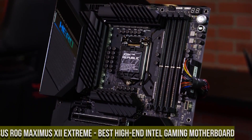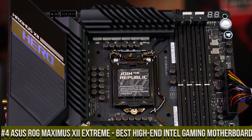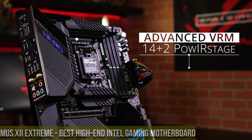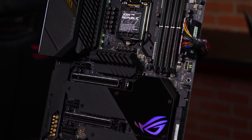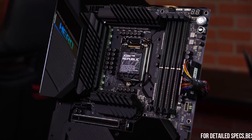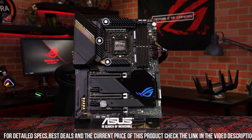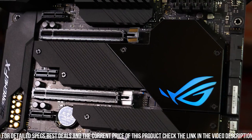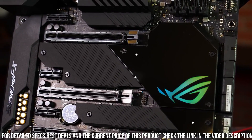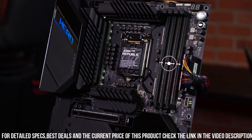Number 4: ASUS ROG Maximus XII Extreme — the best high-end Intel gaming motherboard and the epitome of gaming superiority. With its state-of-the-art features and uncompromising performance, this motherboard reigns supreme in the gaming realm. The ASUS ROG Maximus XII Extreme showcases an awe-inspiring design that exudes power and sophistication, with sleek aesthetics and customizable RGB lighting creating a visually stunning centerpiece for any high-end gaming rig.